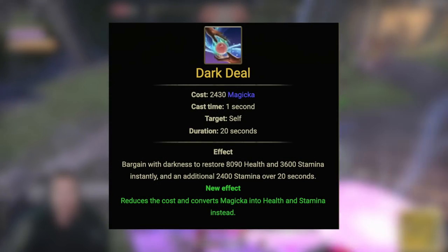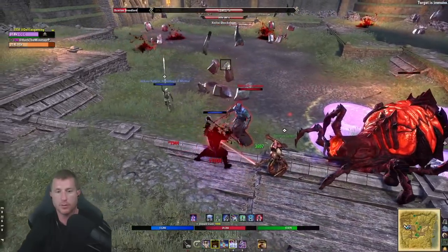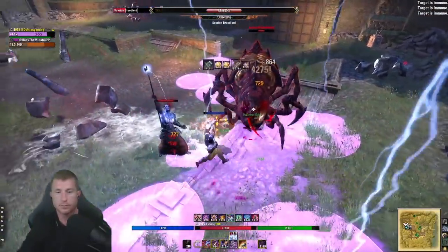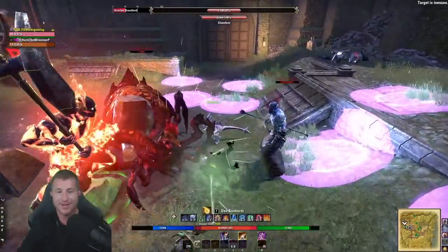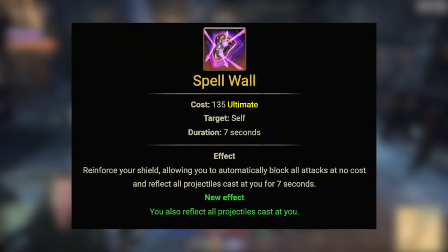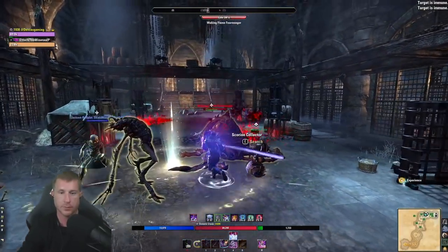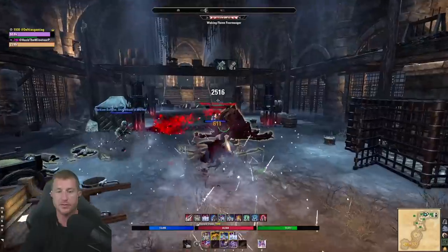Dark Deal bargains with darkness to instantly restore health and stamina, with additional stamina over 20 seconds — and it costs magicka. Combined with Balance giving infinite magicka, this creates an infinite stamina loop. The key caveat: Dark Deal has a one-second channel, so if a heavy attack comes in mid-channel and you don't block, you die. That's why I keep Spell Wall as the front-bar ultimate in hard unfamiliar content — pop it, bar-swap, and spam Dark Deal for seven safe seconds until I'm full on stamina.